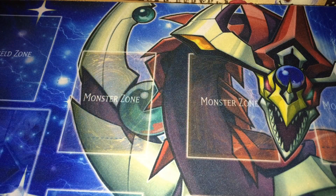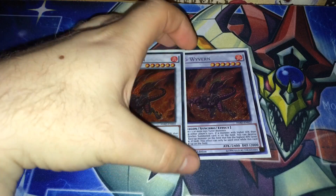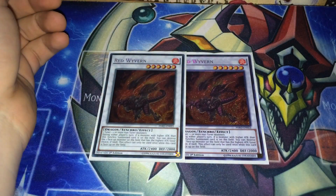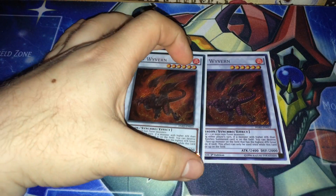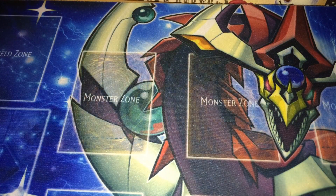Now for the extra deck — the most important part of any deck, except for Monarchs. Two Red Wyvern, just because it's a beautiful, beautiful card and the artwork is amazing. I could run Stardust Charge Warrior if you'd like to draw that extra card, but just the fire and dragon type really helps a lot, especially if you're running things like Red Cocoon.